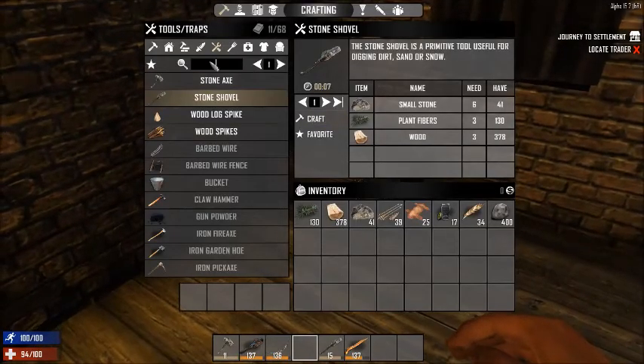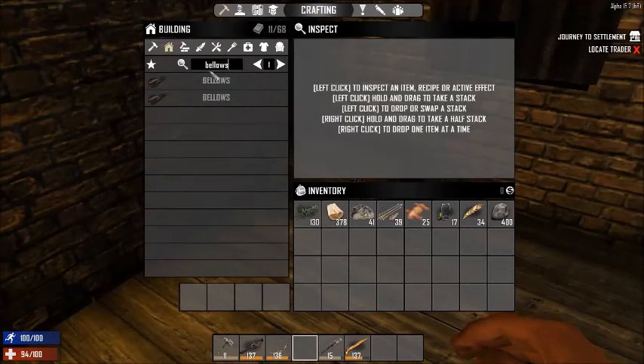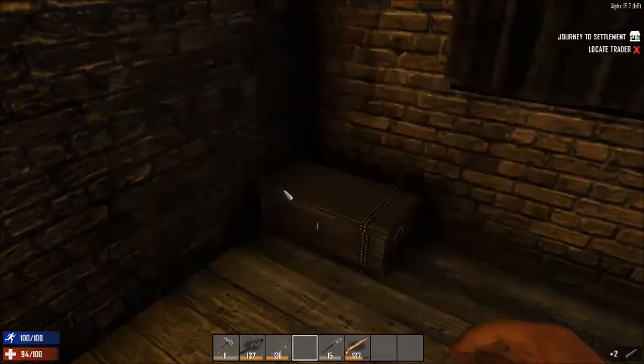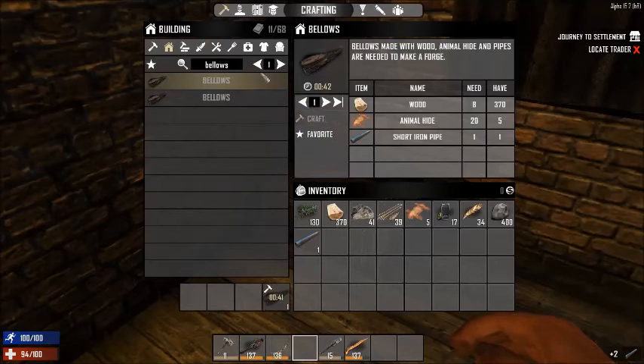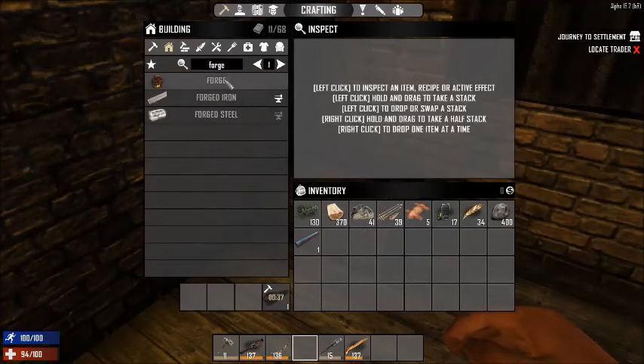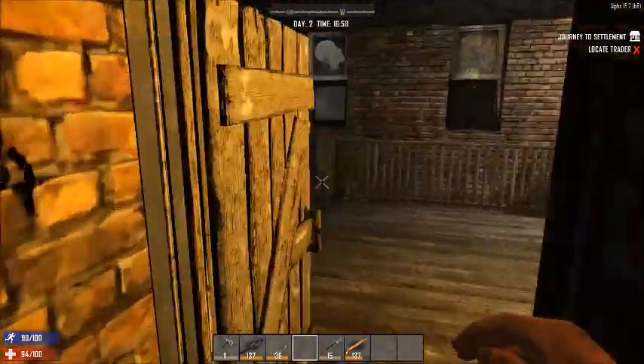So now I need to make bellows. What do I need? Iron pipe. Okay, so once that's done, then I need the forge - need the bellows, do need lump of clay, need more stone, and then that iron pipe. Wow, just enough. So I need to go get some stone - actually we're gonna have to go get a lot of stone.